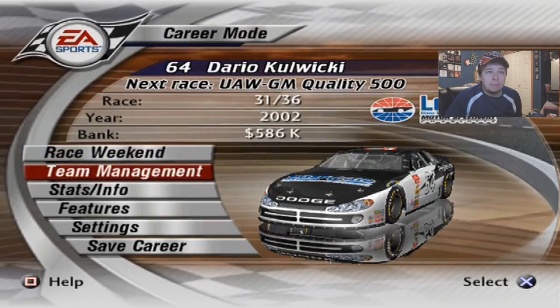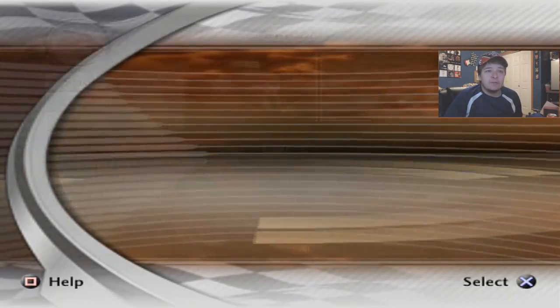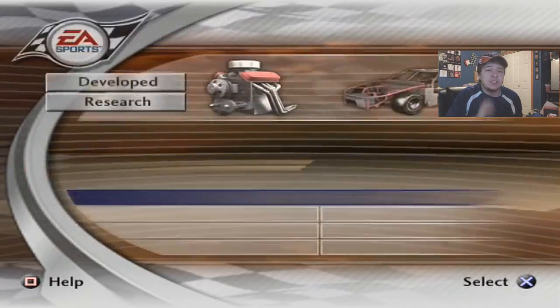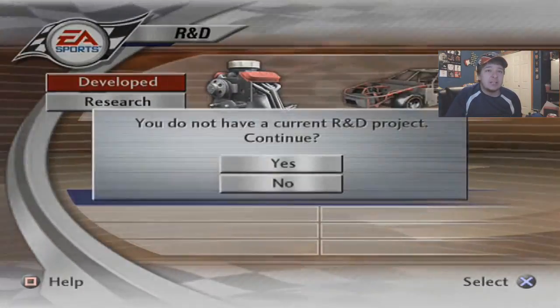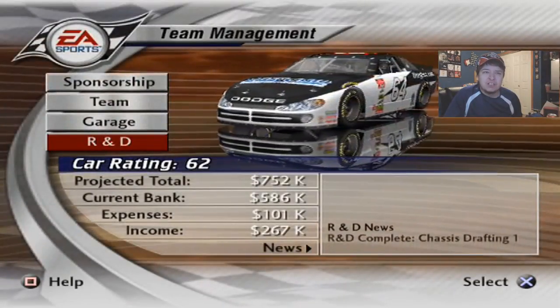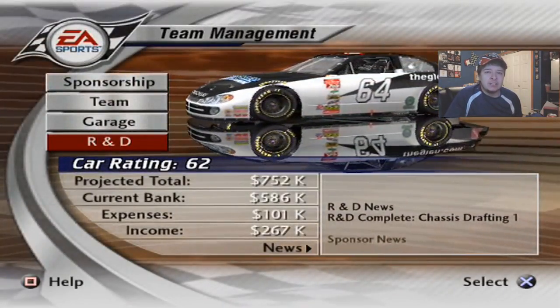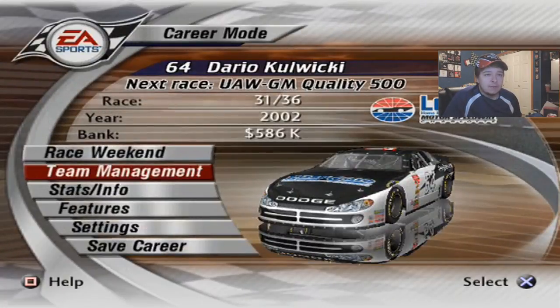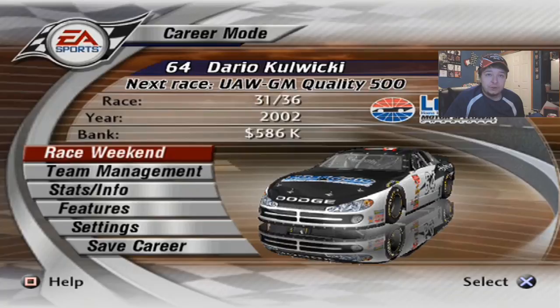So this is what we have going into the race. The car rating is 62, so it's actually not too bad. For R&D, we didn't start anything yet, but we're gonna wait maybe two to three races and then begin the engine efficiency upgrade. So without further ado, let's show you the setup for the race and get into qualifying.